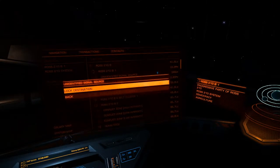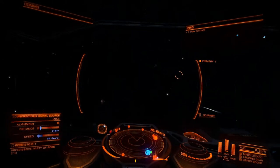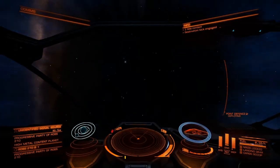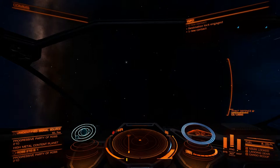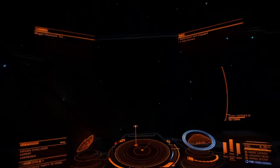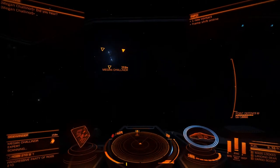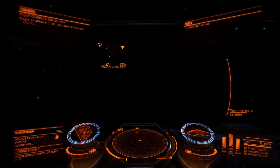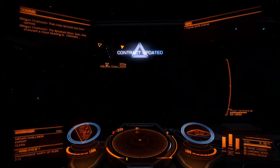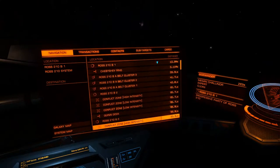Jump out and look for unidentified signal sources. The easiest way to find these is to cruise along at 30 kilometers a second. When unidentified signal sources pop up, they'll be within 500 kilometers of you and you can safe-disengage straight into them, which makes it much quicker. They seem to spawn at the same rate whether you're going at 30 kilometers a second or full speed, so it's better to do it this way. On this occasion I got lucky and found the USS I was looking for straight away.